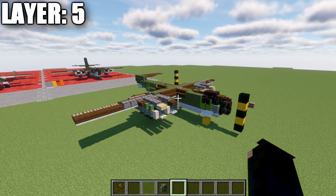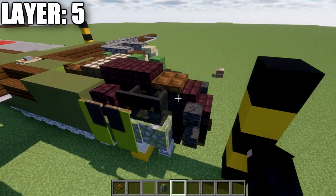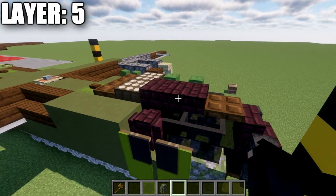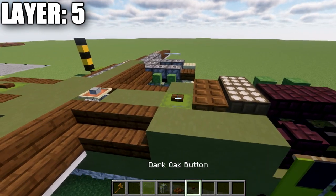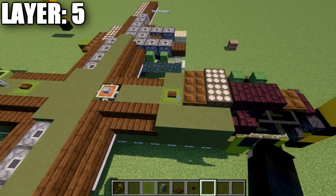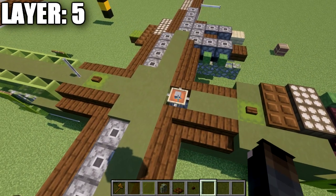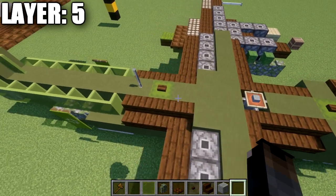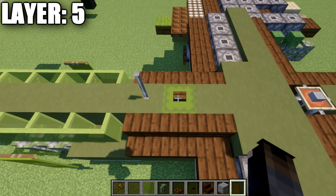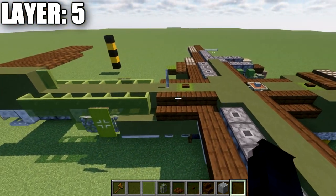Moving into layer five, start by placing a dark oak wood trapdoor on top of the first black stained glass block, followed by two andesite brick slabs back, a daylight detector, a dark oak wood trapdoor, and a dark oak wood button on top of the green shulker box. Go back to the iron bar section and place an item frame on top of it with a polished diorite block in the frame. Then go to the next shulker box, place a dark oak wood button on top, and an iron bar going back from it.